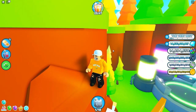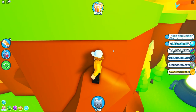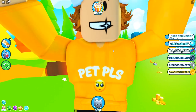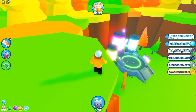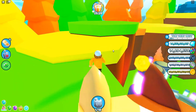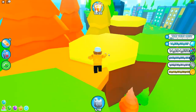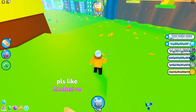Keep climbing up and it's going to glitch you up to the mountain. Then you want to go here and try to jump — I would recommend using a power board. As you can see, I'm on top of this secret location, but it doesn't end here. You can actually keep going — it's going to be a risky secret location. You need to make it to the edge of Pet Simulator X, so be careful.